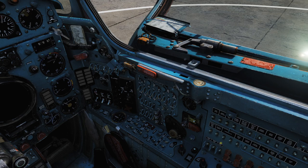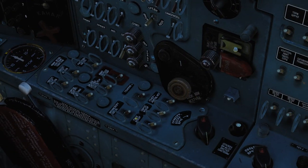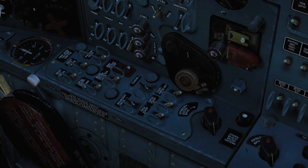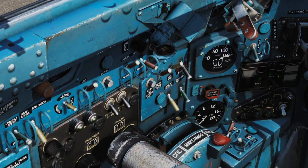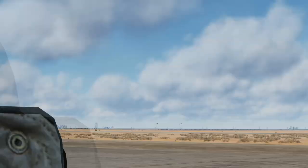Then battery and ground power on. I need to zoom in — let's see — ah, this is battery on and DC generator on. Then we have to get the fire extinguisher on, and that's that one I believe. Then we ask for ground power — not off, I need on. I pressed the wrong button.